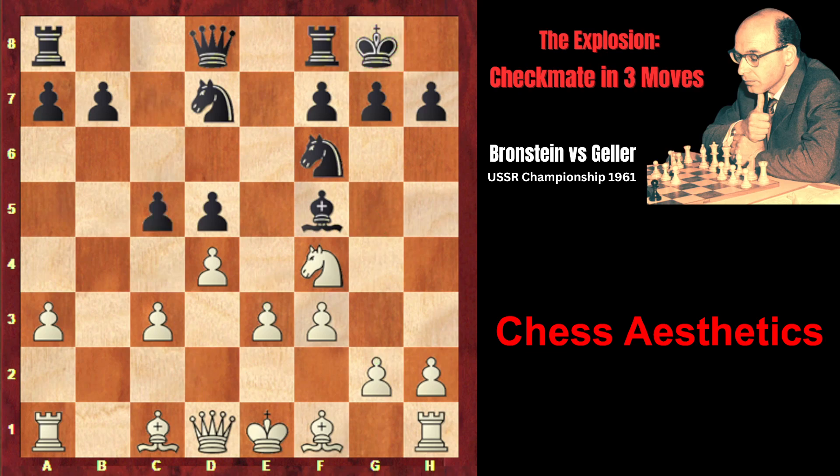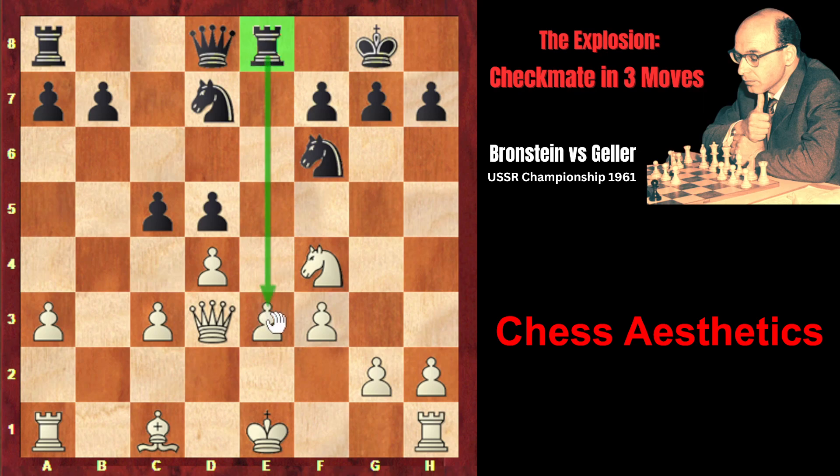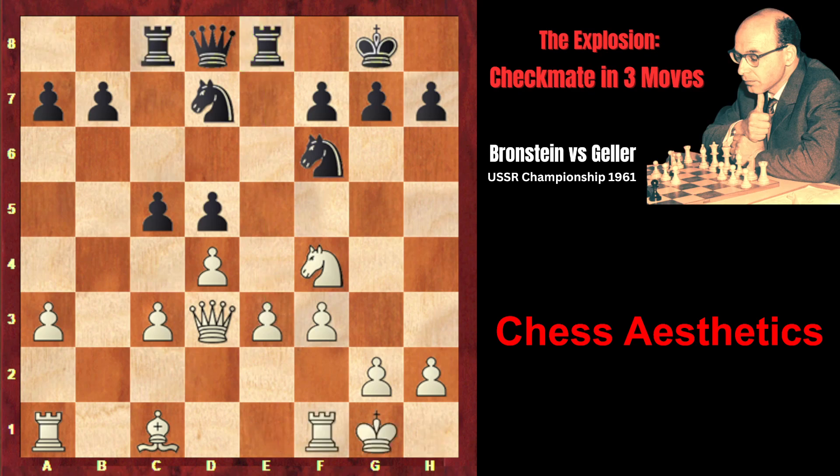c5 — Geller immediately attacks the center. Bd3, exchanging the active bishop. Bxd3, Qxd3, and Re8. Geller's play is extremely logical: he is activating his rook and placing it on the half-open file, exerting pressure on this file. Brannstein castles king's side, and Geller activates his second rook with rook c8.